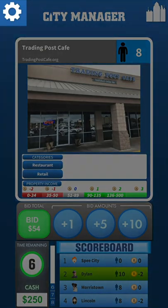The gear icon is your settings menu — it allows you to quit the game, and other features may be added in the future. The city icon allows you to see a list of what business cards and people cards are in your city. The business name and website are in the gray square above the photo. All of the businesses are real unless they have a citymanagergame.com web address. The population to be gained by the winner of the card is located next to the population symbol. In this example, whoever wins the Trading Post Cafe will see their population increase by 8.